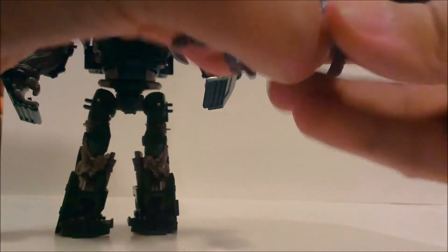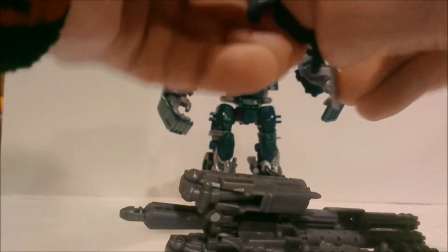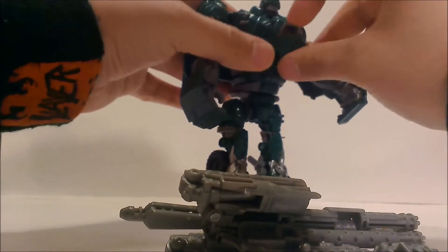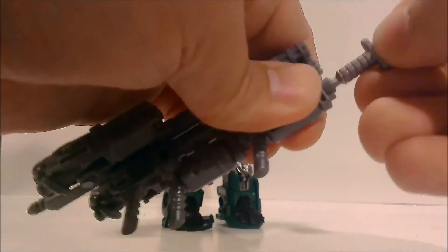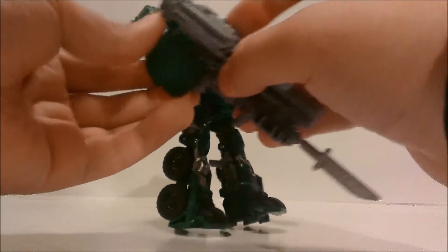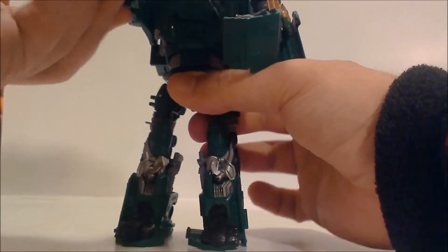I think you can add the smaller guns to it too but I can't remember how — I won't try. Note the chest piece is coming off again; I'm going to have to re-glue it. That's really the only problem with this figure. Finally, you can take the knife and make a bayonet on the front of this gigantic combined gun and he can wield it, though it is quite heavy for him.